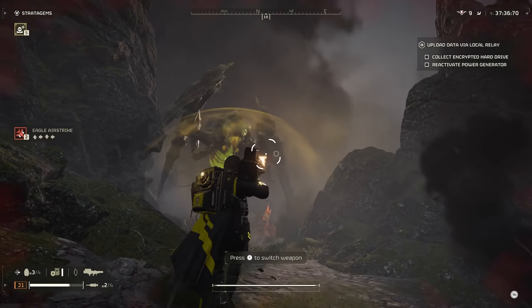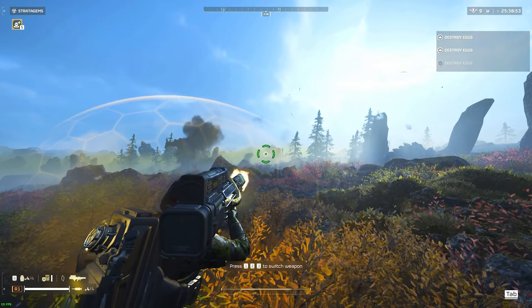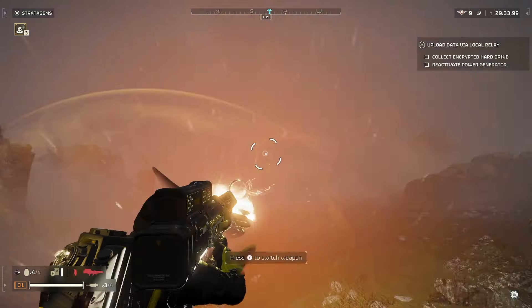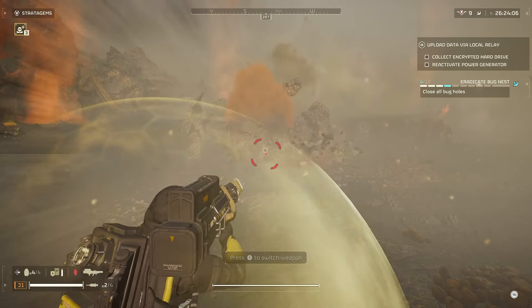The Quasar Cannon also isn't a backpack stratagem, meaning you can still use your shield, jetpack, or guard dog rover alongside it. It can take out spore spewers with a single shot, and even the heavily armored shrieker nests only take two shots per tower. The Quasar Cannon can also clear any nest hole, making it the most versatile stratagem in the game.